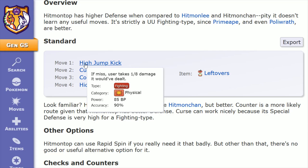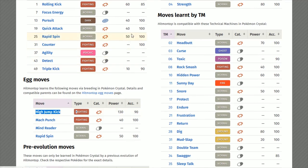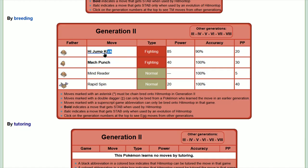High jump kick has 85 power and 90% accuracy, getting a same type attack bonus. This one isn't learned through leveling up — it's an egg move. Going over to the breeding chart, we can see that the father would have to be from the Hitmonlee line knowing high jump kick to pass that down.